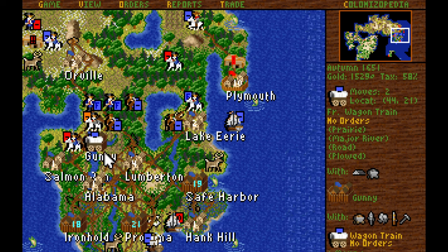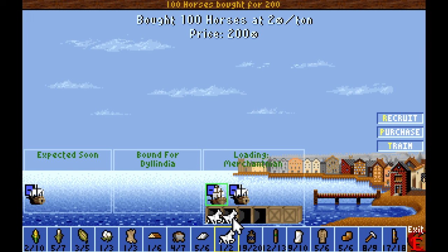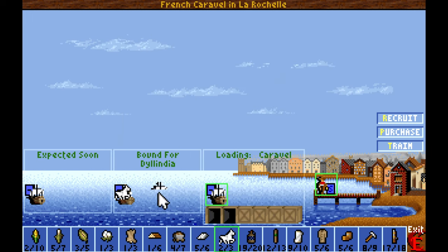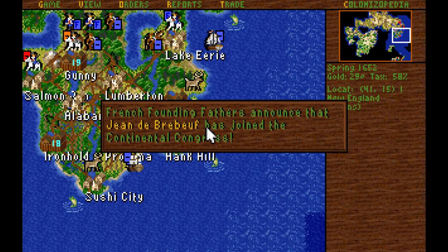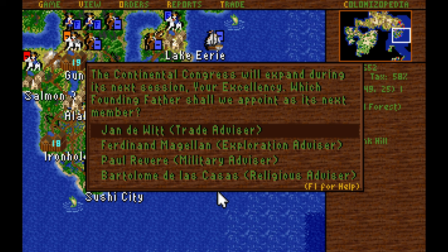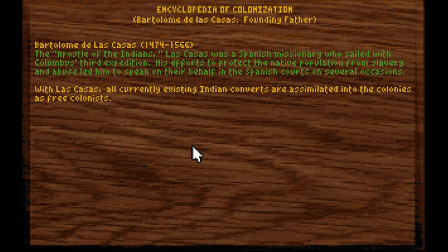Horses are down to buying for two each. We need to buy quite a few horses, so I'm going to load up the Merchantman with a bunch and send him on his way. The Caravel is going to load up with one Expert Ore Miner. We got Jean de Brébeuf, but I'm not too concerned about that — I think we have all the Founding Fathers that we really need. Ferdinand Magellan is actually kind of useful now — we'll take him for the faster naval unit movement and the decreased time to sail from the map edge to Europe.